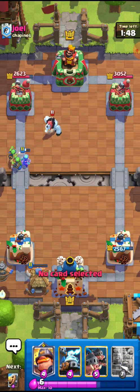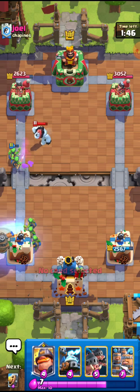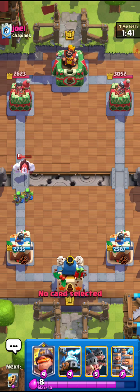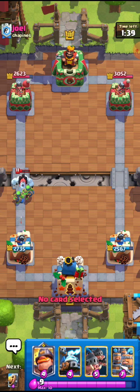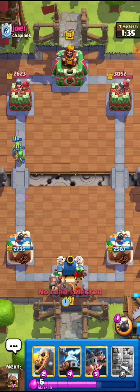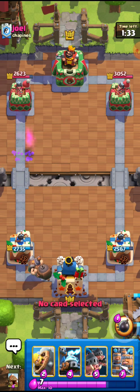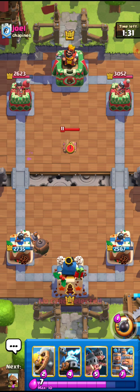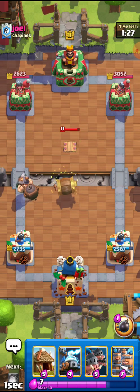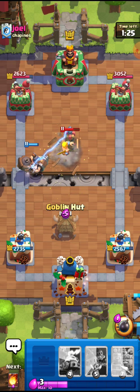I'll just try to fade out the Lightning if possible. I'll go for the Flying Machine right here. He goes for the Lightning — really horrible Lightning in my opinion, because he could have just easily let it go and defended with the Tesla. But he kind of just made sure the Flying Machine is dead. I don't know why he did that — I think he has a little bit of trauma with the Flying Machine.